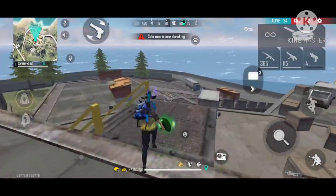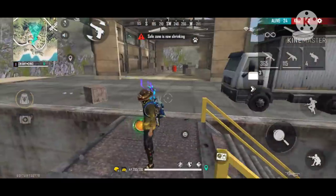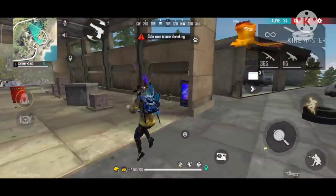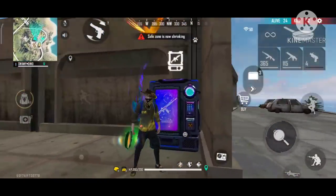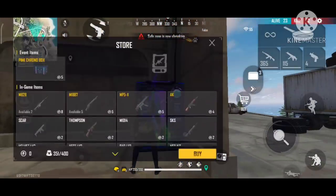We will check the collection and we will check the coins. If we click the store — it's a store type of Free Fire — it's a store, so it's very good.